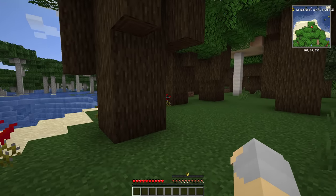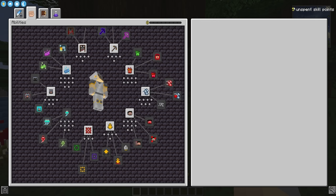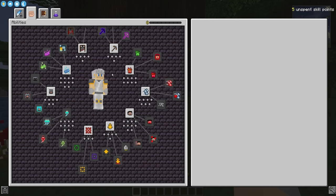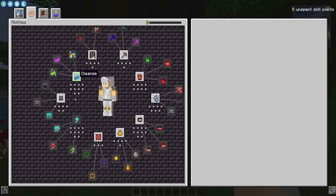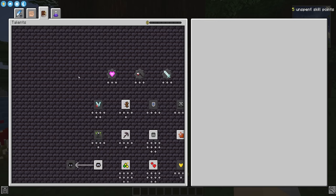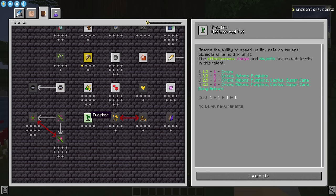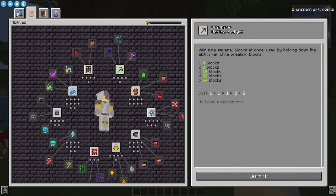One thing we do have right from the beginning is skills. We start up here with five skill points, and in order to get us to the point where we can run vaults, we can spend these skills to give us a couple of added benefits. For example, we have haste — I can spend two skill points and just always have haste one, which seems really good. I also want twerker, which will make it so we can hold down shift and apply a bone meal effect to crops in an area around us. And I'm going to spend my last two skill points on two levels of vein miner, so I can mine eight blocks at once.